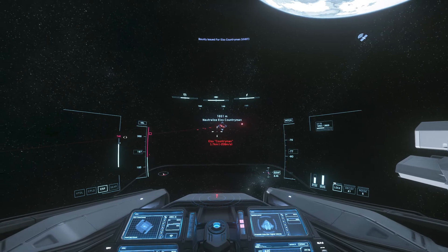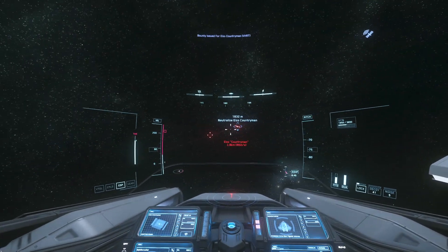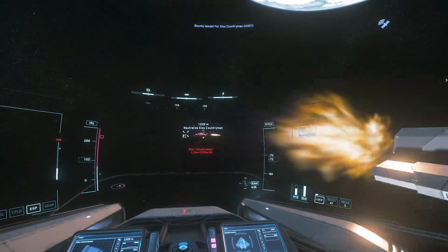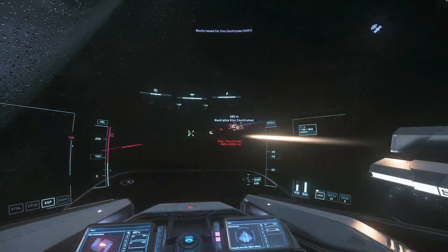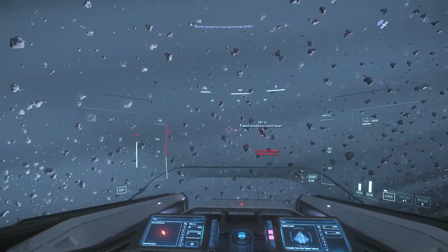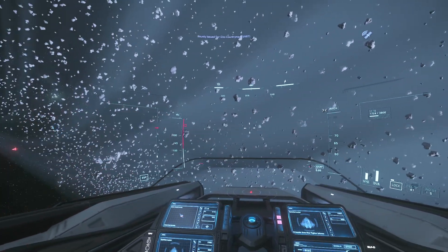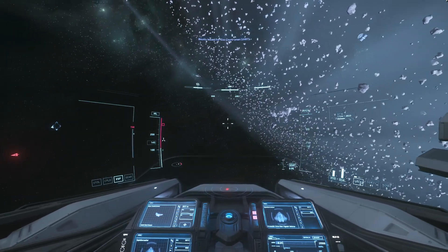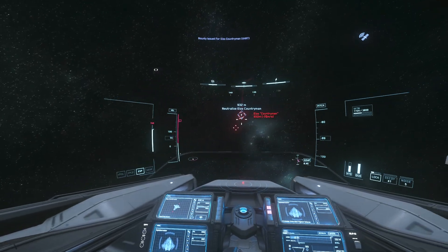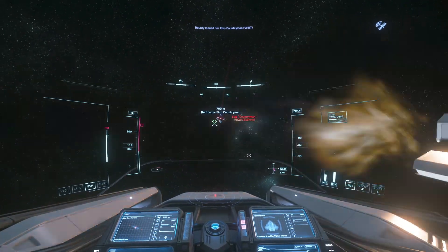Let's take another look at how this works. I'm now in direct mode — I can aim really effectively and get my shots on target pretty well. Now, some people are able to do this with V-Joy, and good for you. But here, when I need to turn, I press Caps Lock — I'm now turning towards the target. I press Caps Lock again and I'm back in direct aim, and I can put these shots dead on target again.